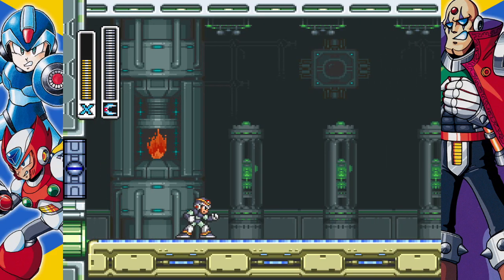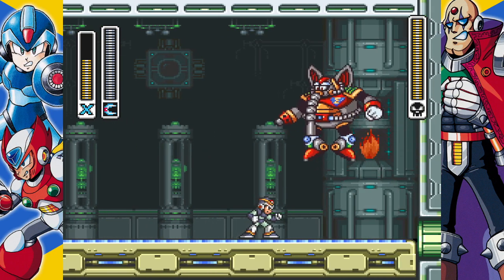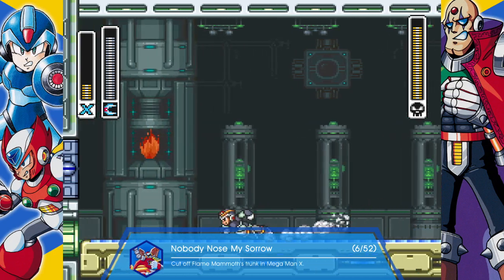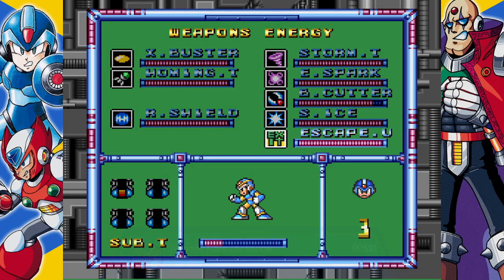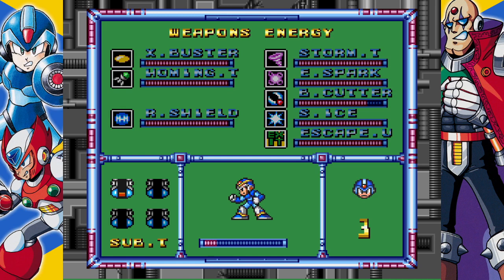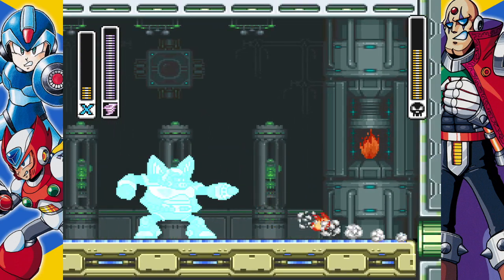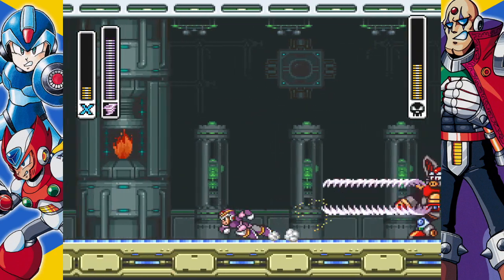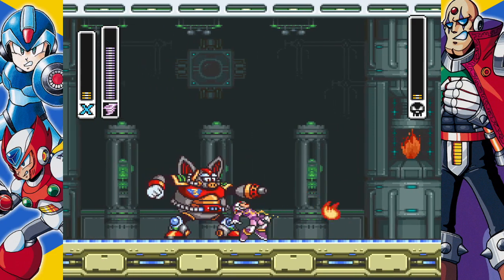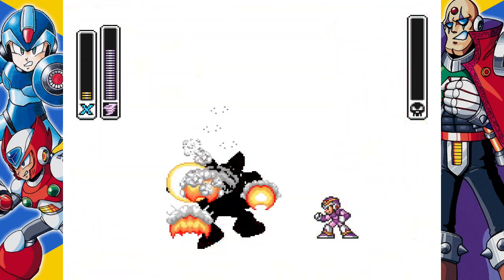It does kind of suck that in my rotation, in the order that I do the bosses, I get the armor very, very late — because I fight Sting Chameleon basically last. So there goes his nose. I got the achievement for the nose. I'm going to drink part of the sub-tank. I got to push the button on this screen. Really wish they had invented air dash before this game. Goodbye Flame Mammoth, after we have emasculated his face.